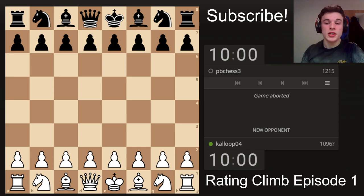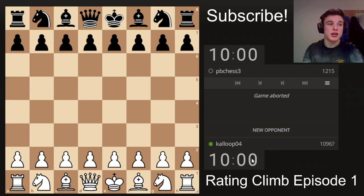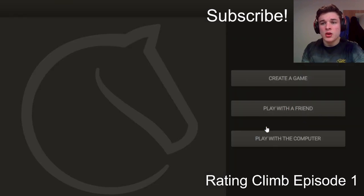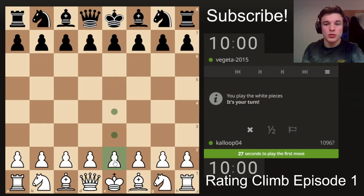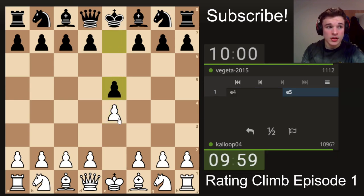Hello and welcome to the beginning of my Rating Climb series, where we will be going from 1,000 ELO on Lichess, or right around there, to 2,000 ELO. We'll do 10-minute rapid/blitz games — it's kind of somewhere in the middle. We've got some classical music playing in the background, and I'll talk you through my thought process as we go. Hopefully you enjoy.